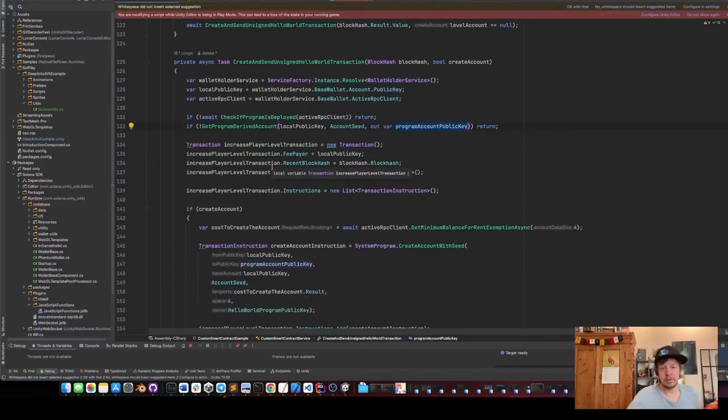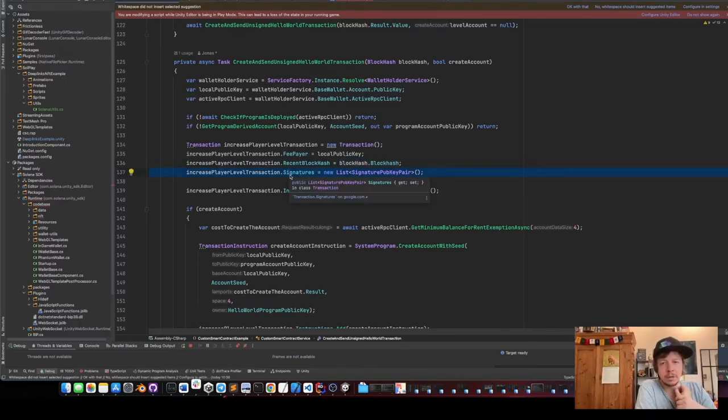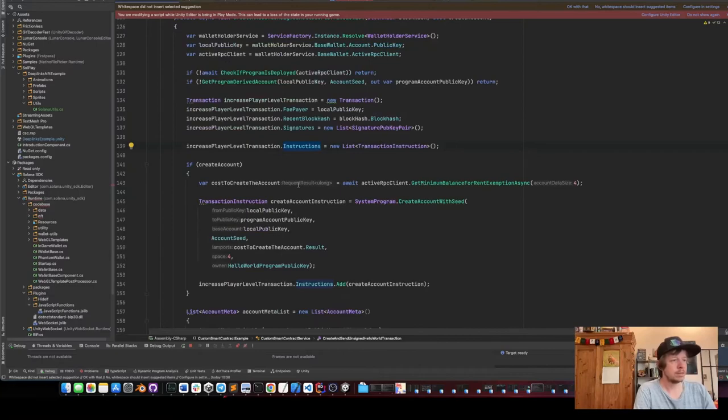Now that we have this, we create our transaction to send to Phantom. First we set the fee payer to our public key, get the recent block hash from the RPC, then create an empty signature list because our transaction gets signed by the Phantom wallet — we just send an unsigned transaction and Phantom signs and sends it.